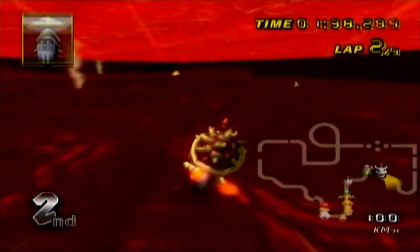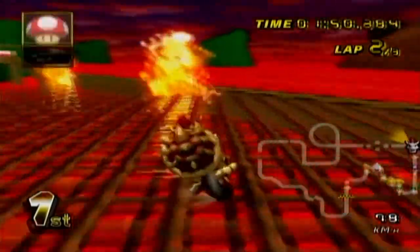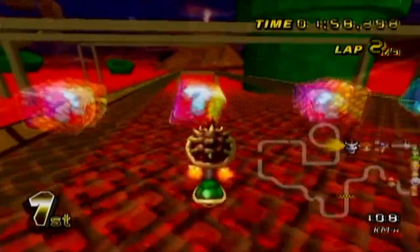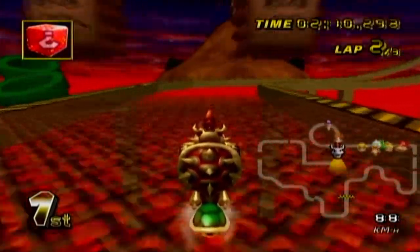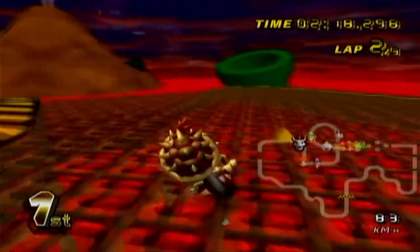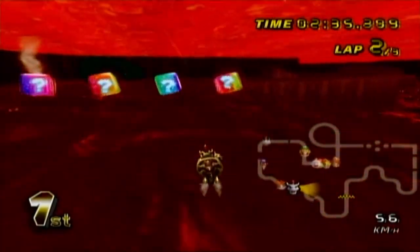It's like this course was made on drugs or something. Even with an Inside Drift bike you still barely make it through that turn. I see what they were going for, I respect it, I just don't agree with it. We're still in first even though we've fallen off like five times, so I consider that a win. I don't like how we can't really tell the ground from the walls, especially because the background also looks pretty much the exact same - it's very monochromatic.